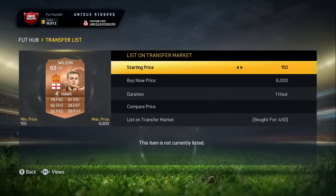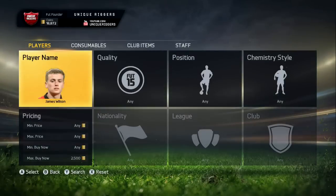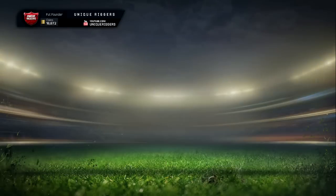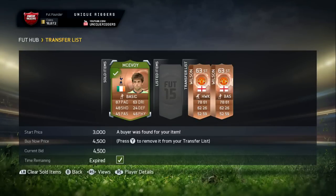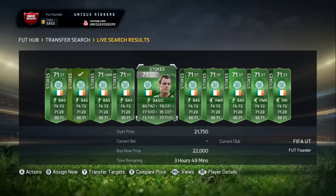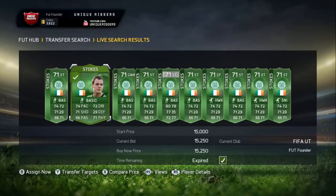The bronze Spurs guy has sold for 4,500, and I've gone and picked up two Wilsons. I paid 450 coins and 850 coins, and the cheapest one on the market is 2,500. So I'm going to list them at 1,600 and hopefully they can sell for that price. I've just gone and picked up Anthony Stokes on the 58th minute card. The cheapest one on the market is 20K — I also saw one sell for 19K a few minutes ago — so I'm going to list it at that price.